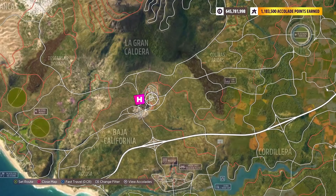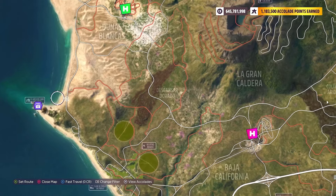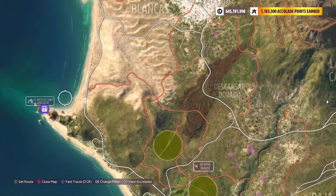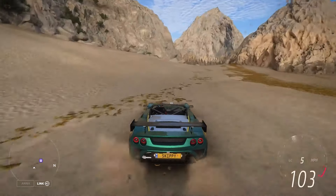We're heading to the far left-hand side of the map, as far left as we can go, to the Arch of Cabo San Lucas, where this week's treasure is located. So let's go and find ourselves some treasure.